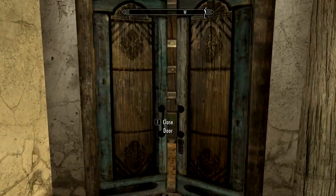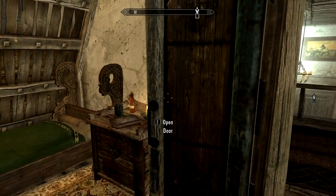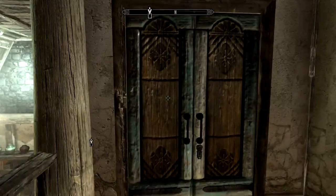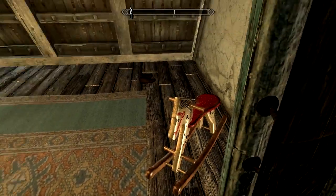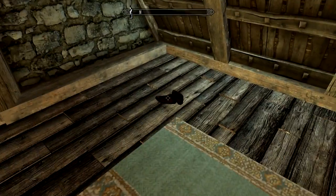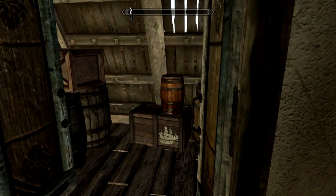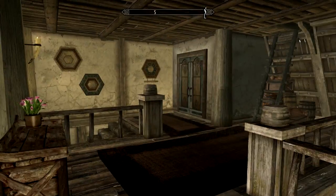Moving up the stairs, the first room you come across is your housecarl's room. The bed is owned by Lydia, who I'm pretty sure I got killed in this game, so it's owned by your housecarl. Moving around, we have this room here which is your children's bedroom — should you have children, this is where they'll be. You've got a rocking horse, a little doll, and a dwarven thingamajig with plants growing out of it — it looks cool. Moving around here is just a storage room: barrels, places to put stuff.